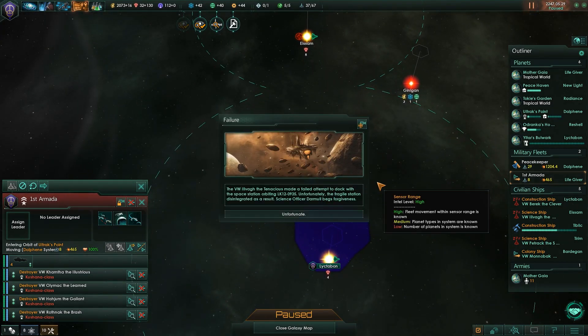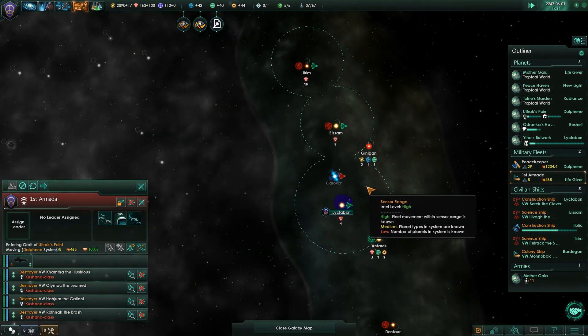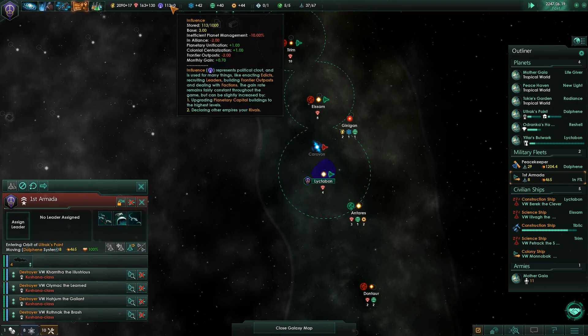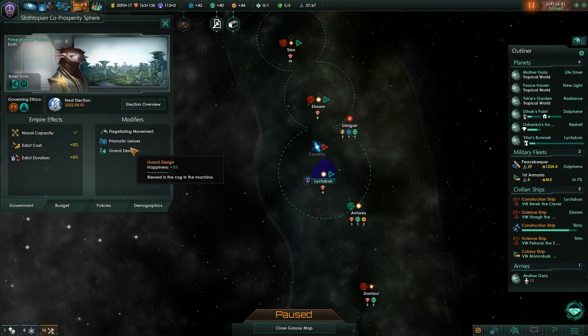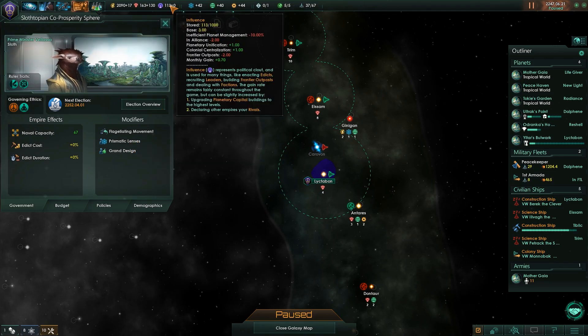Science Officer Darmul — he failed a 7% chance. Wow, he fails a lot, but at least he's not dead yet. Careful there, Darmul. We're making almost no influence. Inefficient planet management — what's causing that? Is that a temporary modifier? I don't even see it in the list of modifiers. What's causing inefficient planet management? Anyone have an idea?